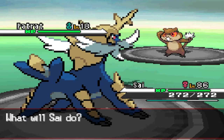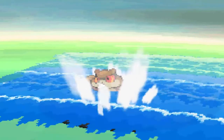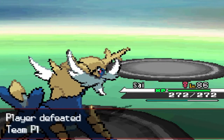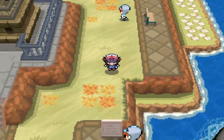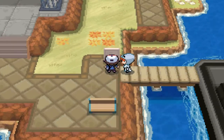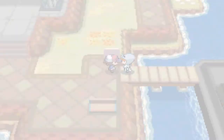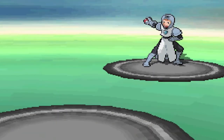Taking on another Team Plasma grunt. We could have played these guys a while back had I known — this probably would have gone easier — but we're gonna OP these guys. Surf attack against my dreaded enemy Patrat, and there you go! 29 experience points. We're definitely destroying everybody right here. 'I was ordered not to let anyone approach the plasma ship.'